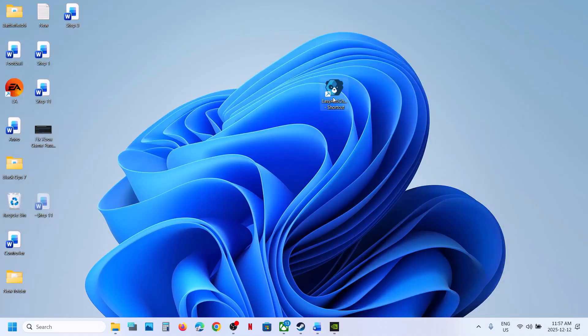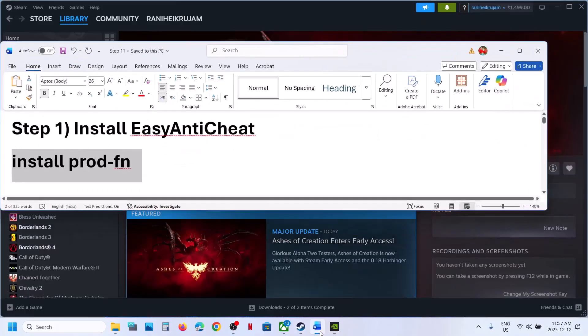Once done, make a right click on this shortcut and Run as Administrator. Click Yes to allow. Then you can relaunch the game and check. Still not working?